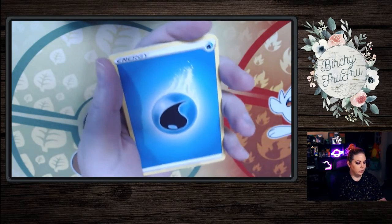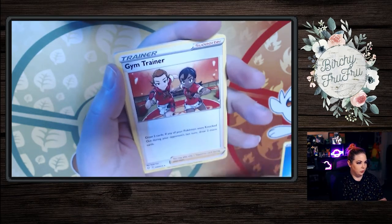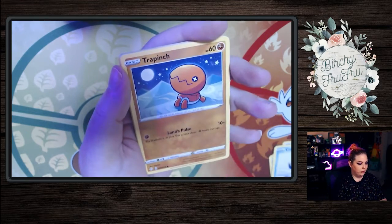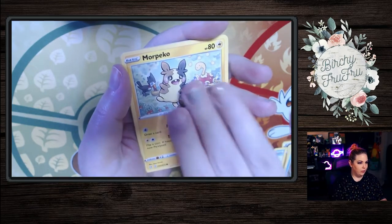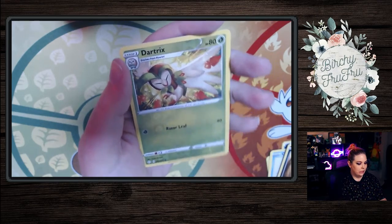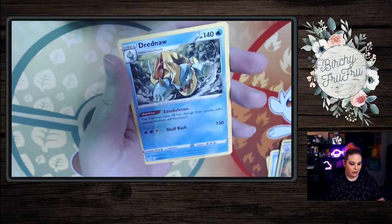Alright, so we have Water Energy, Eldegoss, Gym Trainer, Cramorant, Petro Pinch, Rowlet, Chuddle, Morpico, Coffee, and a Reverse Holo Dartrix, and in the back a Dreadnought. That's the first pack.